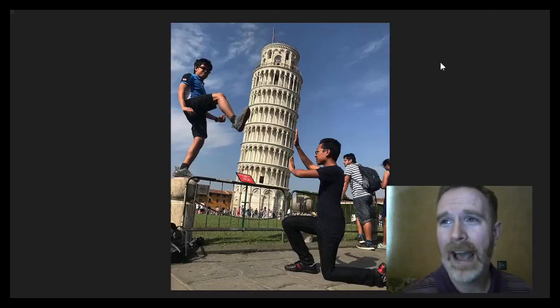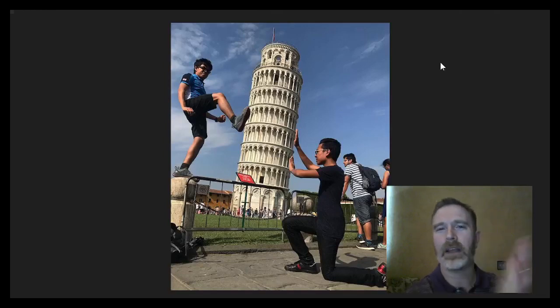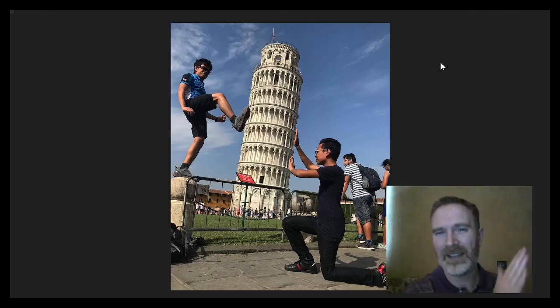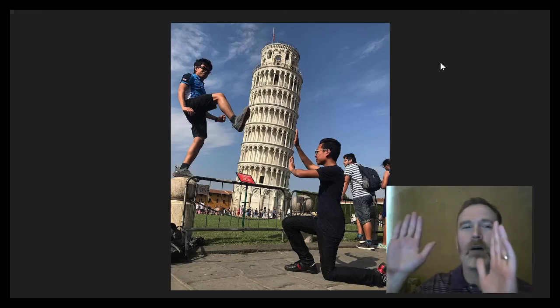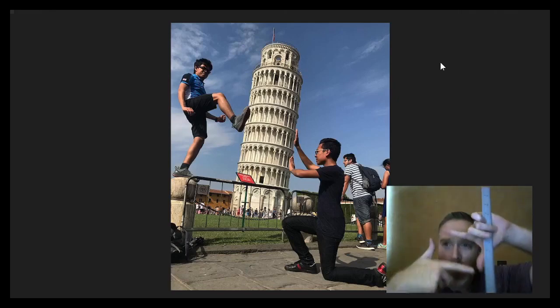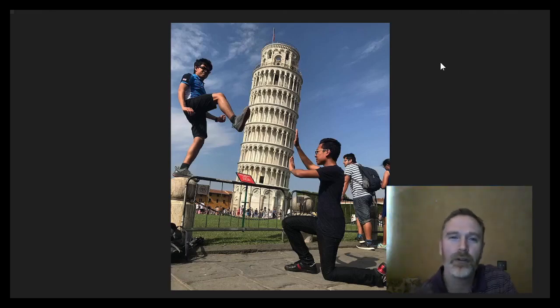A good visual for this is forced perspective photography — like those photos where people appear bigger than the Leaning Tower of Pisa. It's a carefully crafted scene where the people have to be in exactly the right spot relative to the tower, the cameraman, and the zoom. If anyone changes their position in any meaningful way, the illusion is broken. Similarly, in games, we're all dealing with a carefully crafted fine-tuned forced perspective that gets all these cool bells and whistles working together.